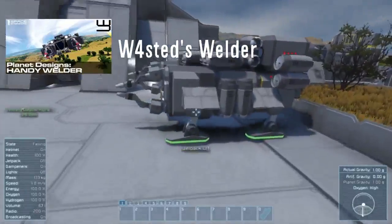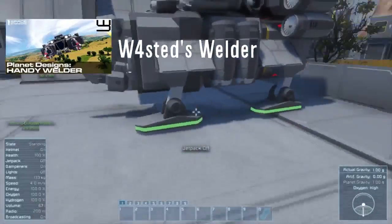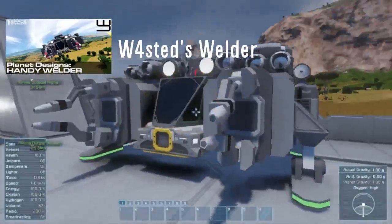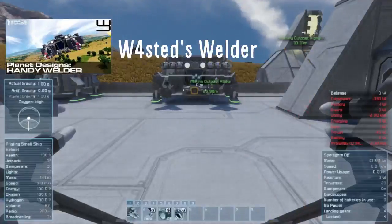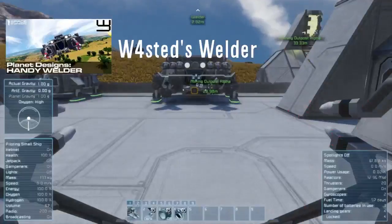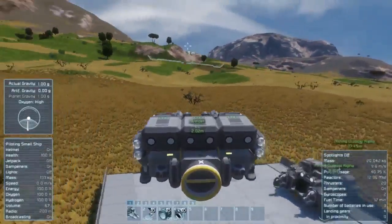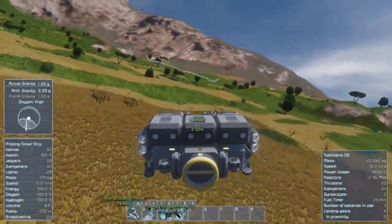I also added some extra landing gear, because we only had two, and the ship would build down and wouldn't look stable. I've already got everything set up. These ships aren't powered by reactors — they're powered by batteries, so we need to connect them up to base. Unlock, and it automatically goes up. No timer blocks or anything, and it moves quite nicely.